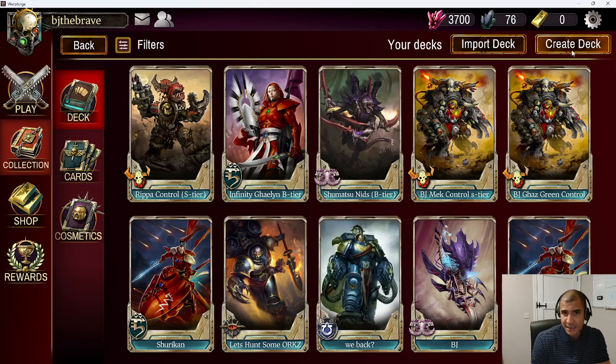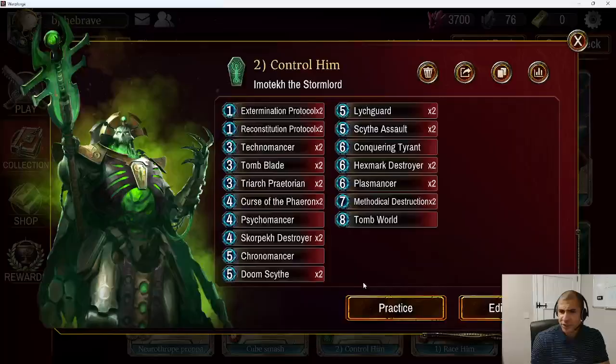Number two: Control him. As well as racing him, we can actually control him. The control Necrons is a particularly good one for doing that. It's got a lot of good units early game to stay on the board, not to mention Imatek's Warlord talent — he's high health. If you mulligan correctly for things like Tomb Blades and Scorpet Destroyers, you can keep up on board quite early. That gives you enough time to slam down the big Lich Guard or the Triap Praetorians, and then use your reconstitution protocols on those along with the Technomancer to keep raising those vanguards until you can get into the late game. In the late game, you can make a real mess of Gazgul's board.